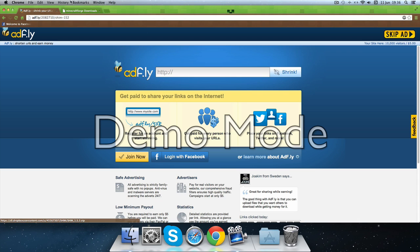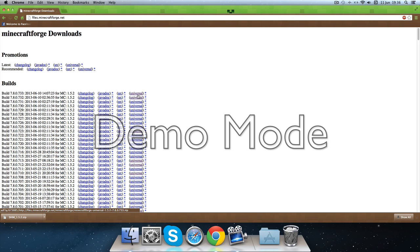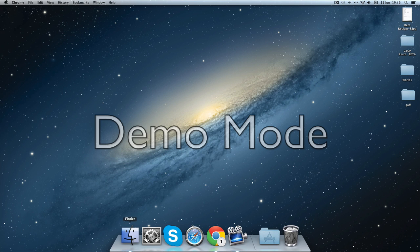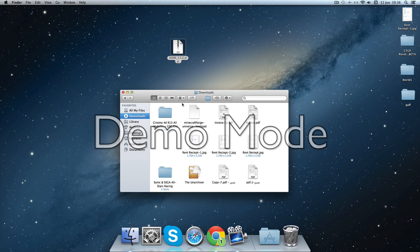You're gonna skip the ad and you'll get your download. You're also gonna need Minecraft Forge, so you're gonna get the universal version and skip the ad. Then go to Finder, go to downloads, and just drag them out.